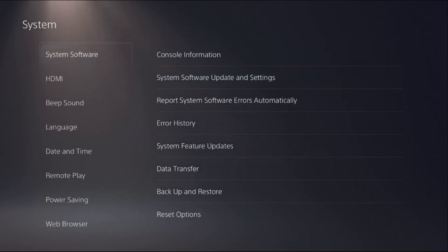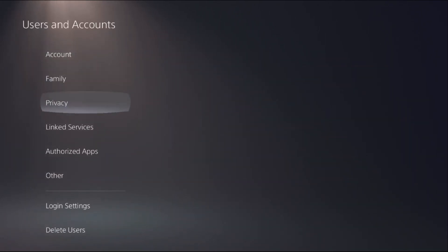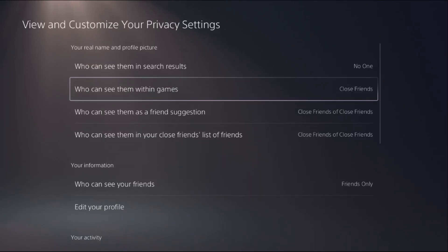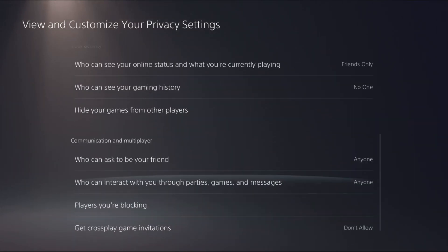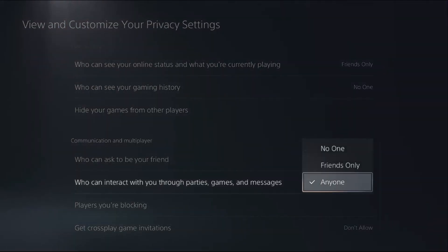Once done, go back, then select Users and Accounts, then select Privacy. From Privacy, choose Views and Customize View to customize your privacy settings. Under Communication and Multiplayer, choose who can interact with you through parties, games, and messages — select it and set it to No One.